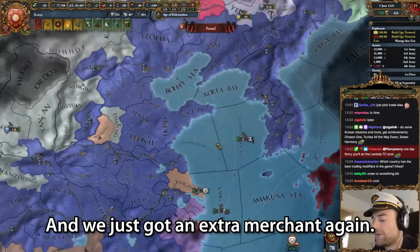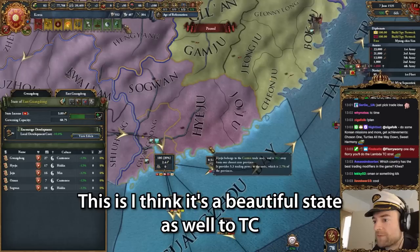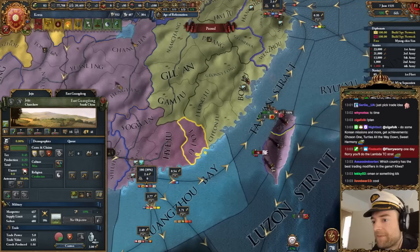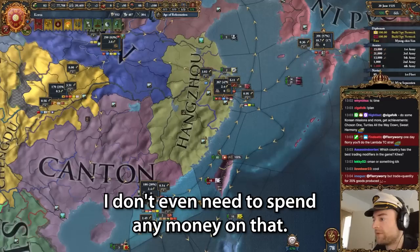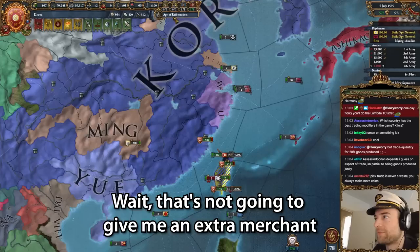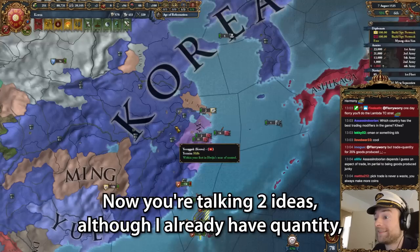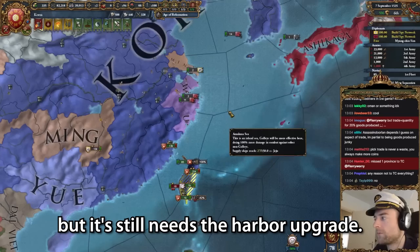And we just got our extra merchant again, so I'm going to park you down here. This is a beautiful state as well to TC. Let's do it. This has two centers and an estuary and that will give me an extra merchant instantly without spending any money. Wait, that's not going to give me an extra merchant - that's bizarre. But trade quantity is 20% goods produced - now you're talking two ideas. Although I already have quantity, but it still needs a harbor upgrade.